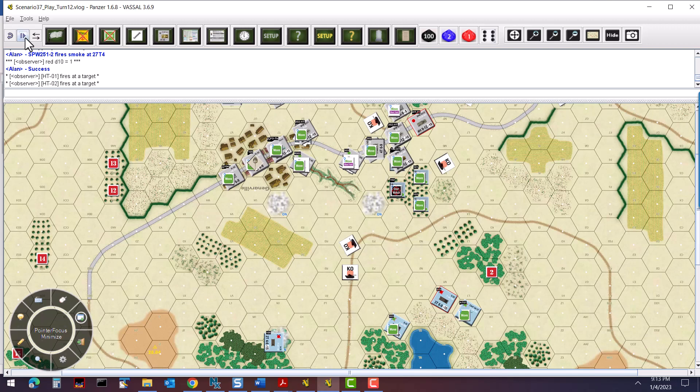Now it's the German move — no close combat or hand-to-hand, so going right into movement. Moving some infantry down trying to screen them and keep the AT guns occupied down here. Hopefully knock out the AT guns with small arms, and keep the S35 occupied so it doesn't roam closer to our moving tanks and half-tracks.